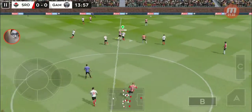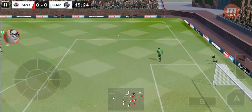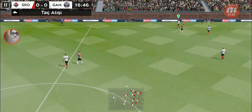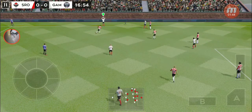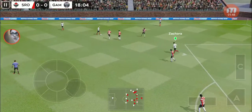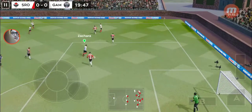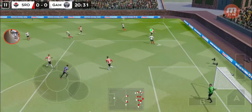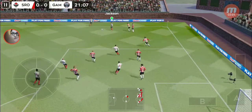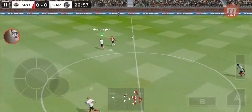The keeper hits the goal kick long. And that's a throw in. Good distribution. The defender regains possession. And now they're going to try and break. Good clearance — he really got behind that.